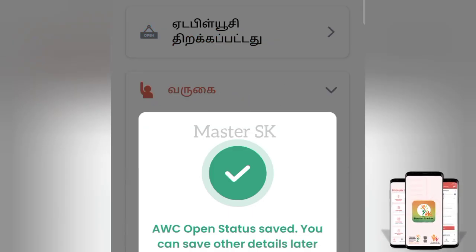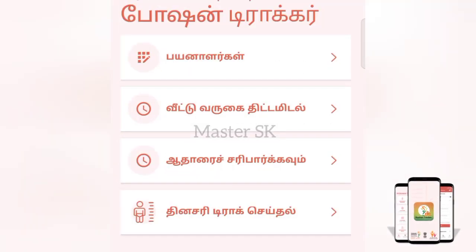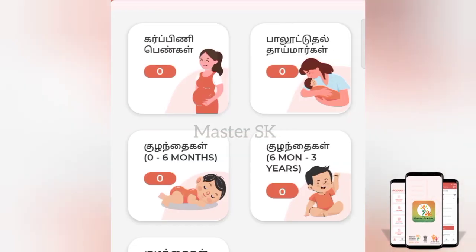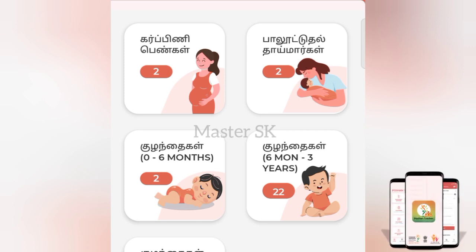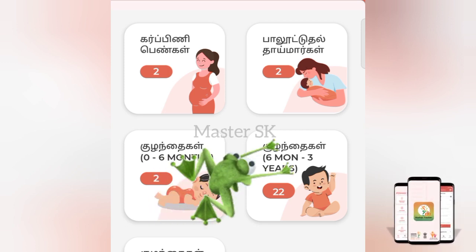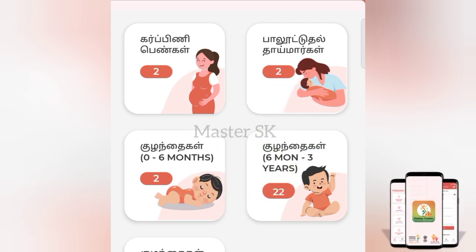We are going to look at the options available. If you look at the direct app, we will get the updates. If you look at the updates, we will get the caste updates.